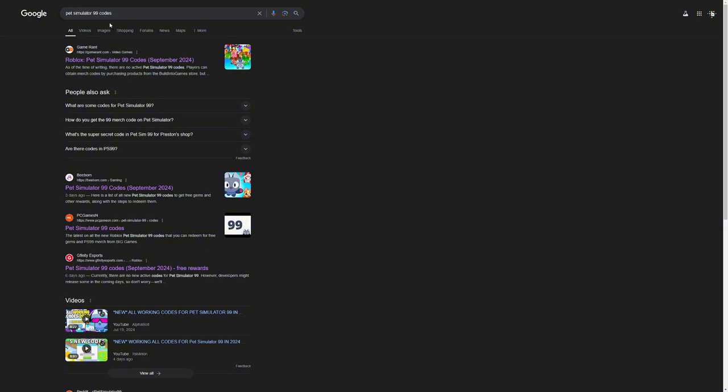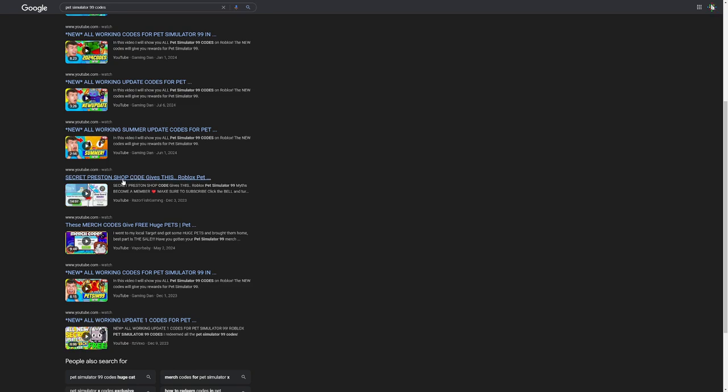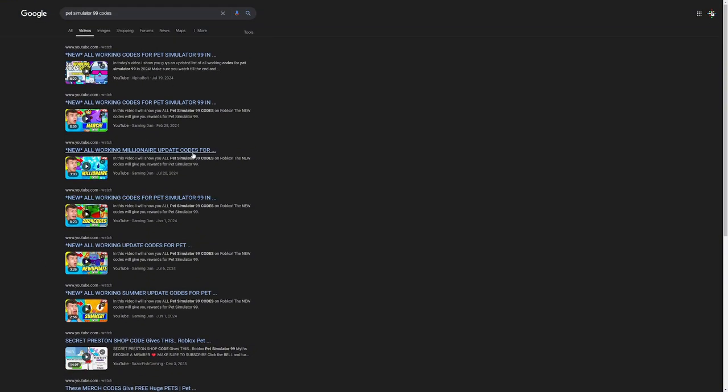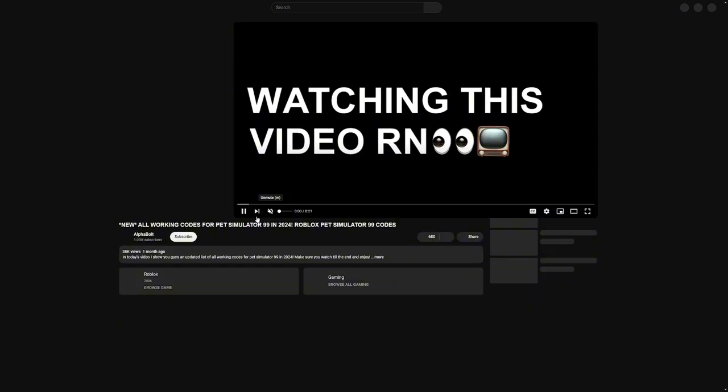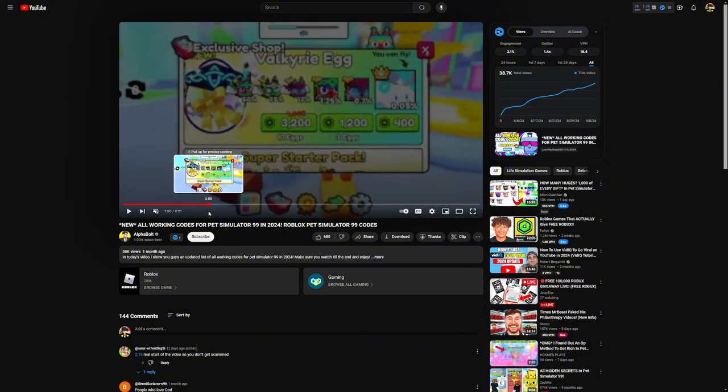Now we're going to click on 'Videos' in Google to check YouTube results. There are a lot of YouTubers here — this one's a pretty known clickbait YouTuber, Gaming Dan. There's also a video about that secret Preston shop code, which no one has actually managed to find. We have this 'all working codes' video by Alpha Bolt posted about two months ago — let's see if this still works. I'll mute it to avoid copyright issues.